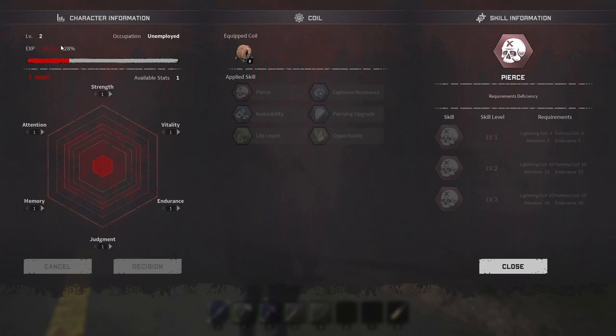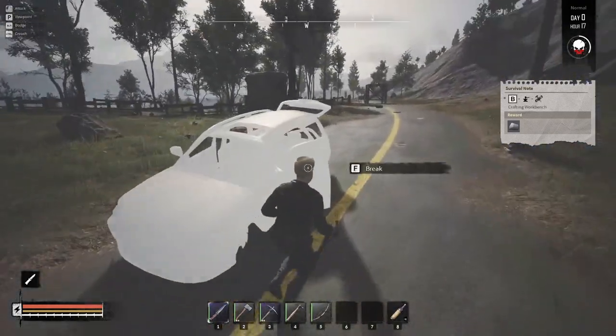To level up, press C to open the skill screen. You can see how far to the next level. Hover over Attention, Memory, Judgment, Endurance, Vitality, and Strength to see their bonuses. Strength gives damage and jump power, Attention gives noise movement speed, Vitality reduces attack and dodge stamina usage, Endurance reduces damage taken and increases stamina regen, Judgment increases HP recovery from items and evasion rate. I like to use Memory early game — I get it to level 20 or 30 — because it increases your damage to trees, boulders, ore, and zombies. Use the arrows to select, hit Decision, then Close.